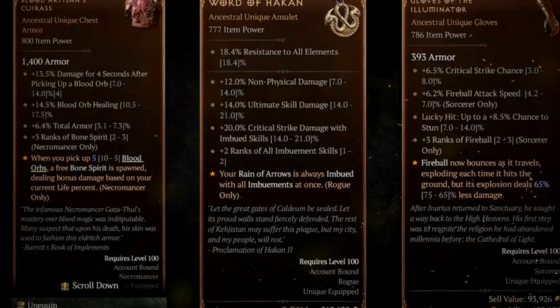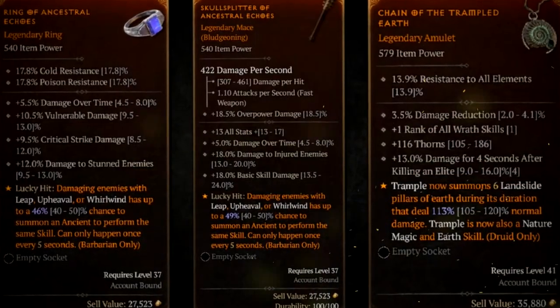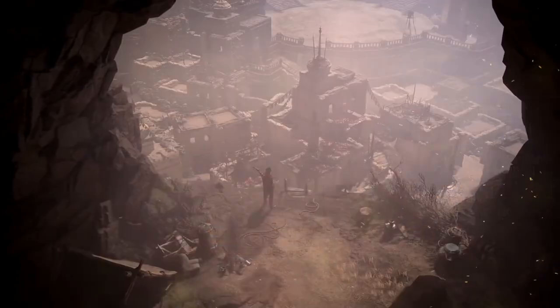World tiers aren't just more health and more damage — new mechanics, AI, and abilities are unlocked for enemies as well. The world feels more hostile and aggressive, and players will need to complete capstone dungeons in order to gain access to higher world tiers.